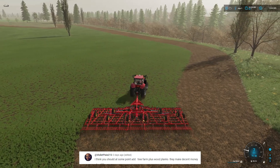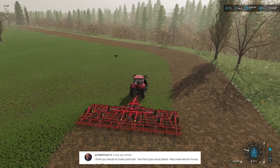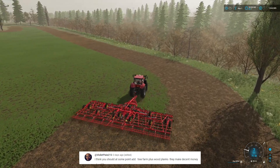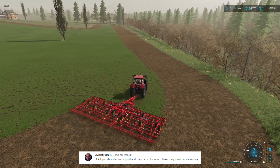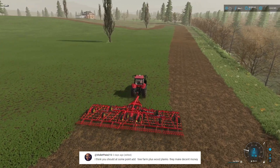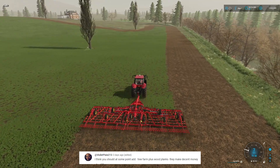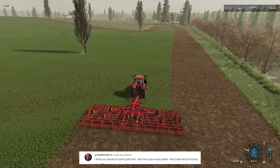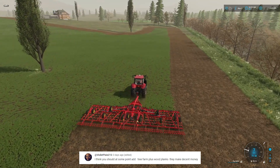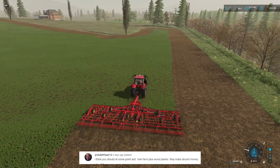Last but not least, Violet Pixie: 'I think you should at some point add the tree farm plus wood planks — they make some decent money.' I am writing that down — tree farm plus wood planks, decent money, that is what we need. You have definitely helped this series out and I really appreciate it, Violet Pixie. Keep the suggestions coming and I will keep fulfilling them — that one I might not have done on my own, and now I'm happy to try it.